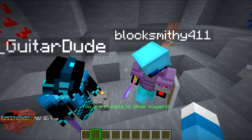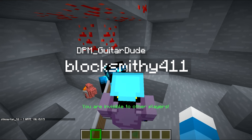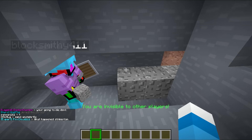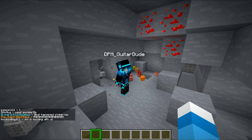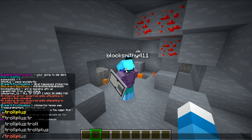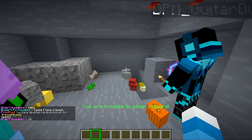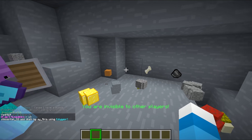Oh, guitar dude had to come and see this. He's like, look at all the things I got — I got a watermelon, I got all this! Stinkerton says 'I hate you guys' — come on, we all love each other around here. He's getting random stuff, but he's only able to break stuff with his shovel. He put it down — he's like, what the heck man? Guitar dude is trying it out. I should just turn it on for guitar dude to see if they think it's like an area thing. Hey buddy, you can have it now. I'm just so excited to get these guys trolled. Blocky doesn't have access but guitar dude does. Oh, he got some flint and steel for his friend.